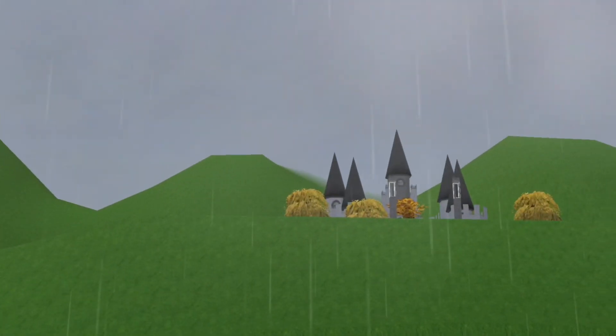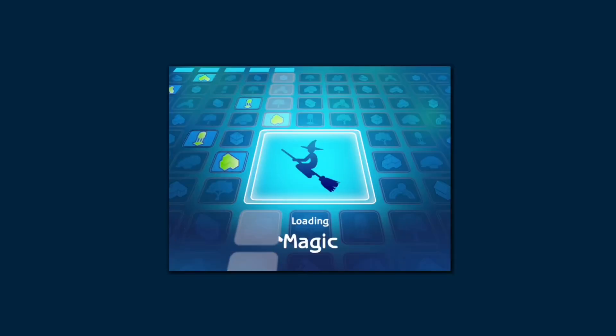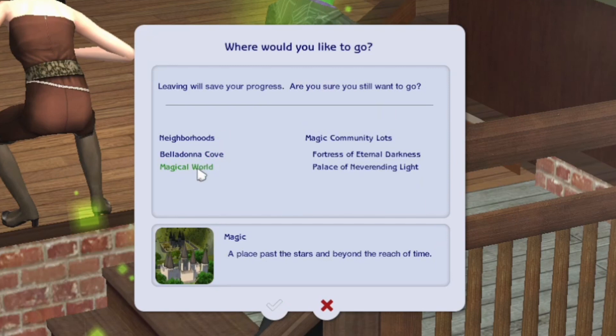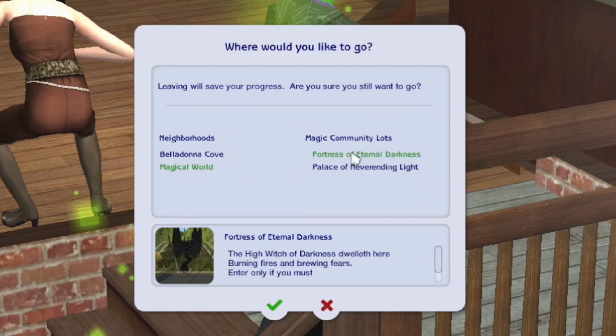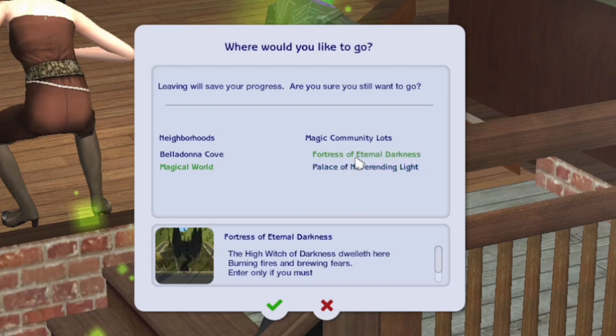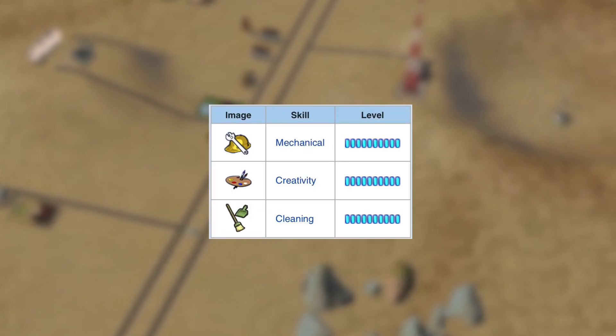They reside in the secret subhood that came with Apartment Life: Magic. This neighborhood holds the hideout for both good witches and evil witches, their lots being Palace of Never Ending Light for good witches and Fortress of Eternal Darkness for the evil witches.